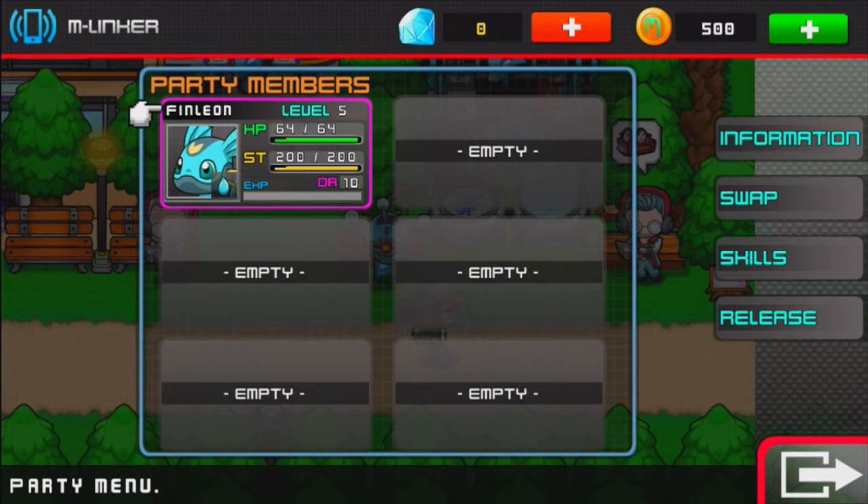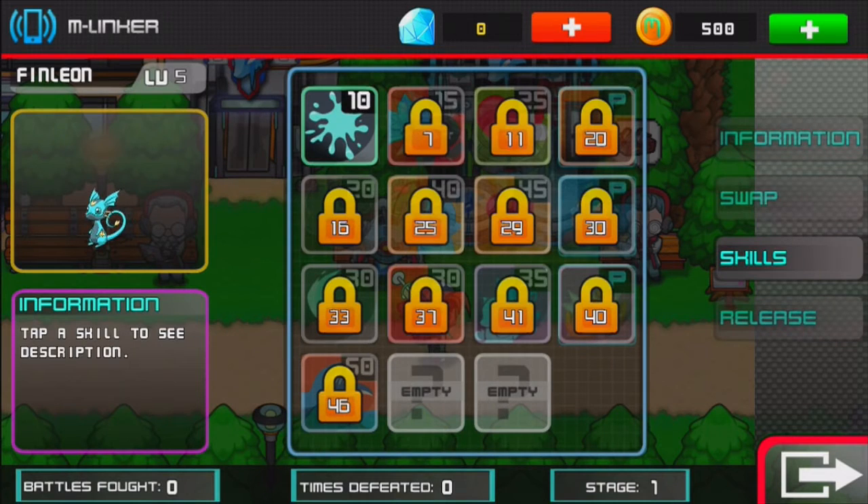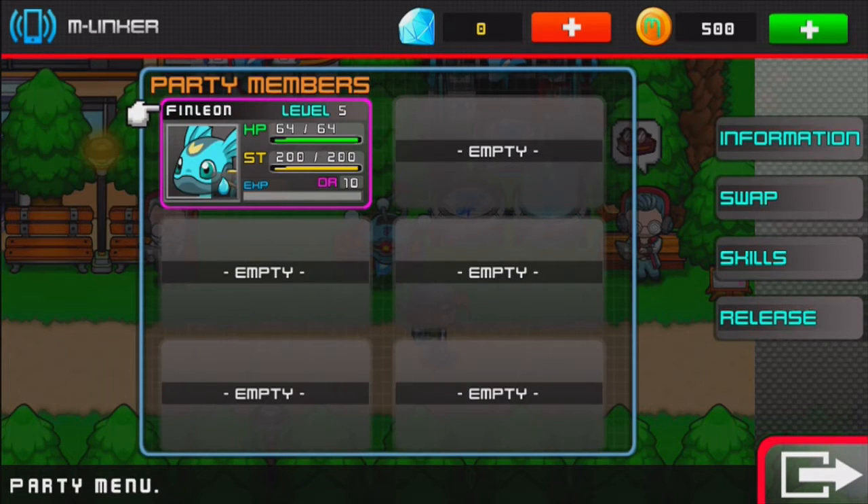Let me go over the menu options. Swap — you can swap out for another one, but you need at least two. Skills — here you can see all the skills and what level your Micromond gains the next skill. At level 7, Finleon will learn a new skill. The number in the lock is always the level required. The number in the background is how much stamina that move will require. The ones with a P are passive skills.